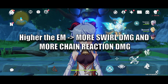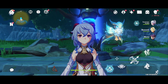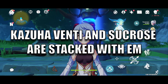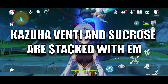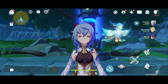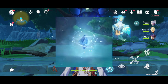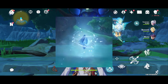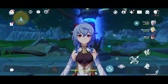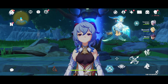The higher the elemental mastery, the better the Swirls you'll get. Since Anemo can only be the trigger, elemental mastery matters a lot — that is why many Anemo characters like Kazuha, Venti, and Sucrose are stacked with tons of elemental mastery. On the other hand, elemental mastery doesn't help Geo as much — it only makes the shields obtained from Crystallize shards stronger, but we have different dedicated shielding characters in Genshin Impact, which is why Crystallize is mainly ignored.